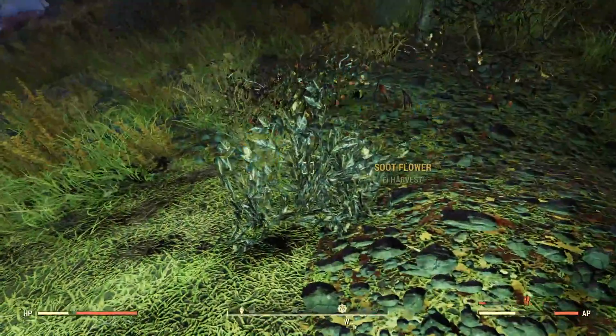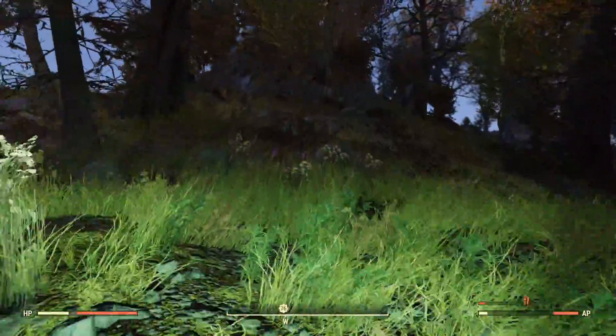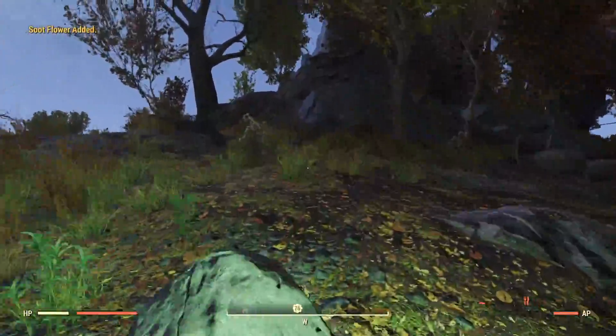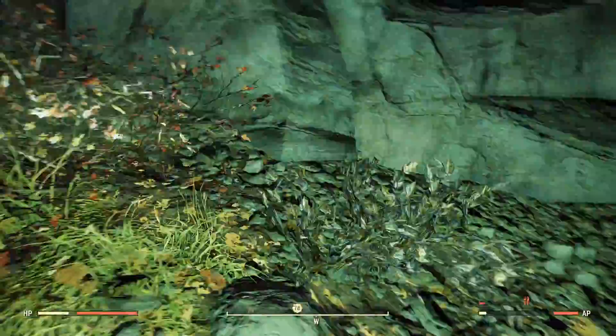Coming on over this way you will see another soup flower right here, one right here. If you kind of run back up towards the vault you will find another soup flower as well, right here. And then right here below the rocks, kind of where we started the run, is another soup flower.